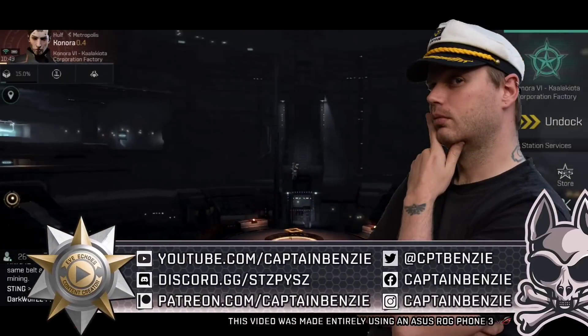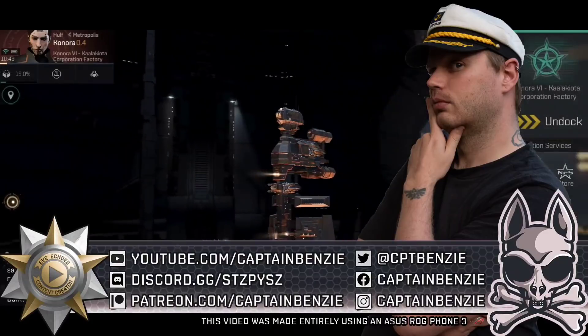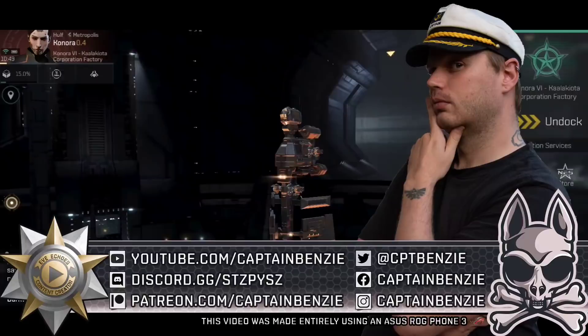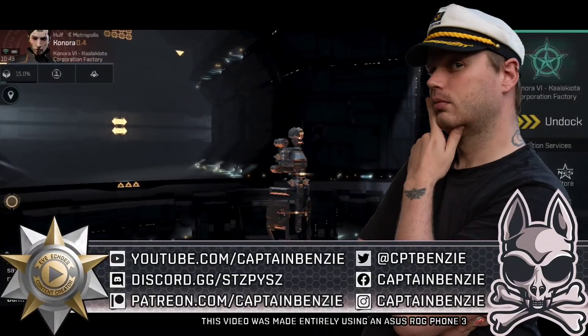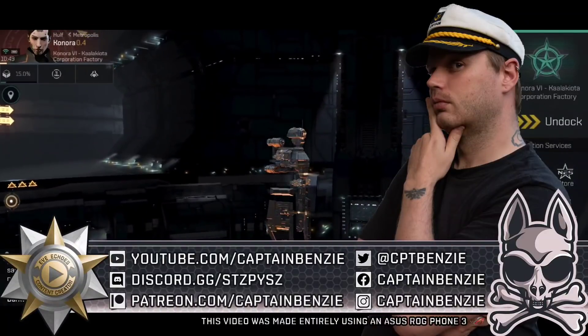Ahoy there, Captain Benzie here, coming at you with another episode of the Frigate Pilots Manifesto, the series that aims to teach you everything you need to know about the different frigates in Eve Echoes. In today's video we're going to be taking a look at one of the more unusual frigates from the Minmatar Republic Ship Tree, the Tech 4 E-War Frigate, the Vigil.